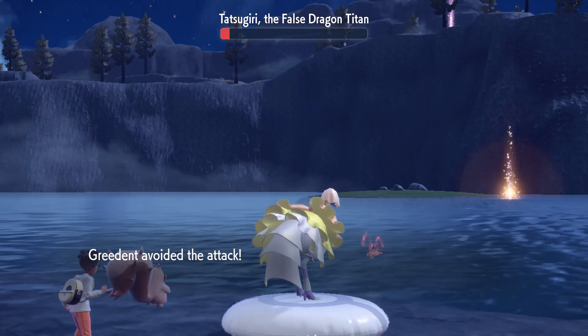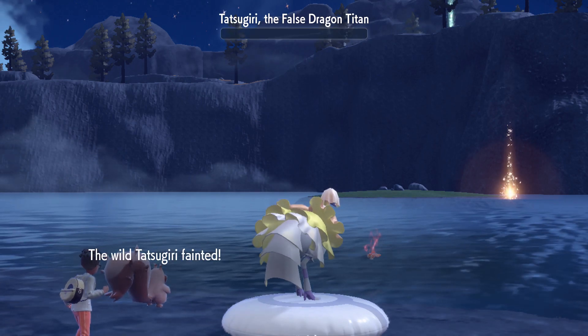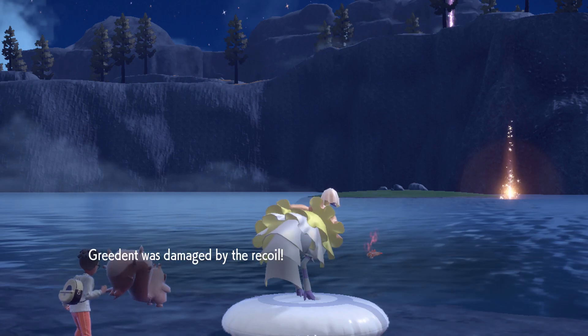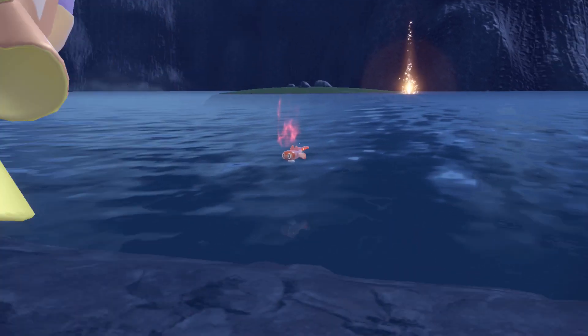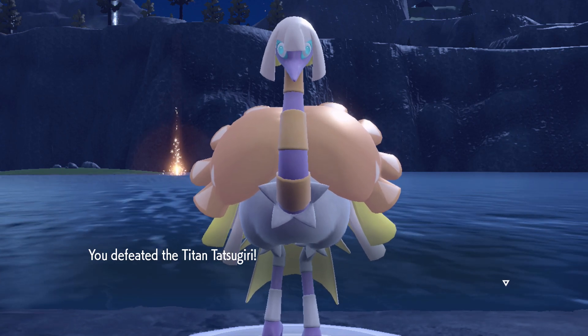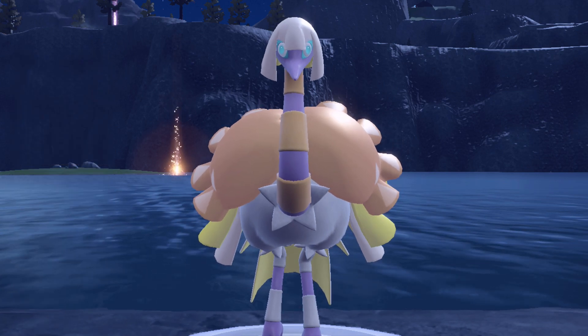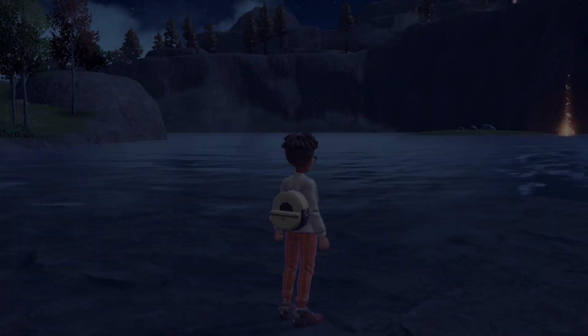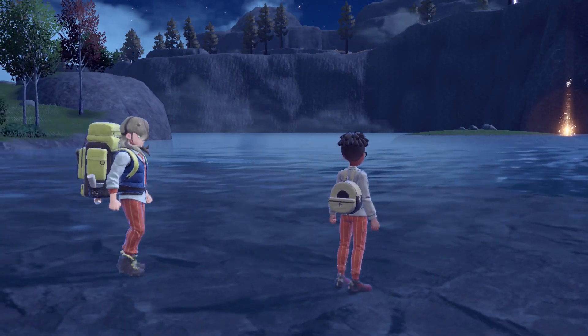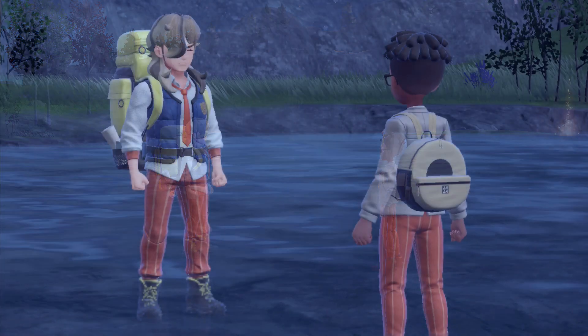Once you finally manage to take out the Tatsugiri, this endeavor is over. This was, in my experience, the longest and most tedious of the Titan battles. But there you go — that is how to handle the Castle Lake Titan. After this the deal is done and you can continue along with the story.